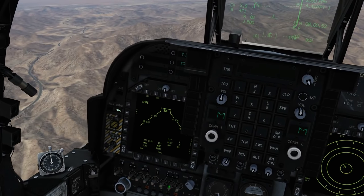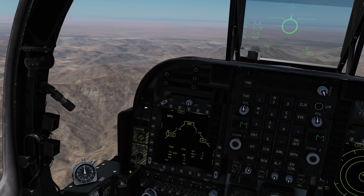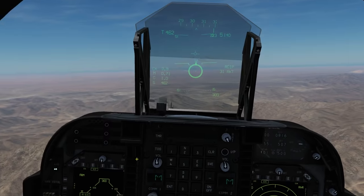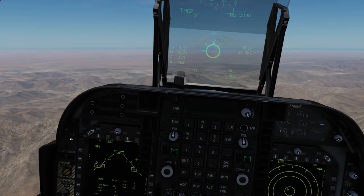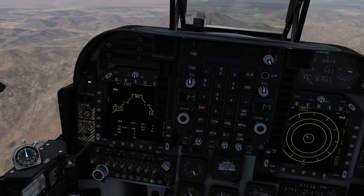I'll put the interval up to 0.7 seconds and test it. Pressing the button - air to ground mode on, master arm on. That just rippled off three from the left, then three from the right. I don't think it listened to the interval setting, but I'm happy with that. Let's go around and find a target.